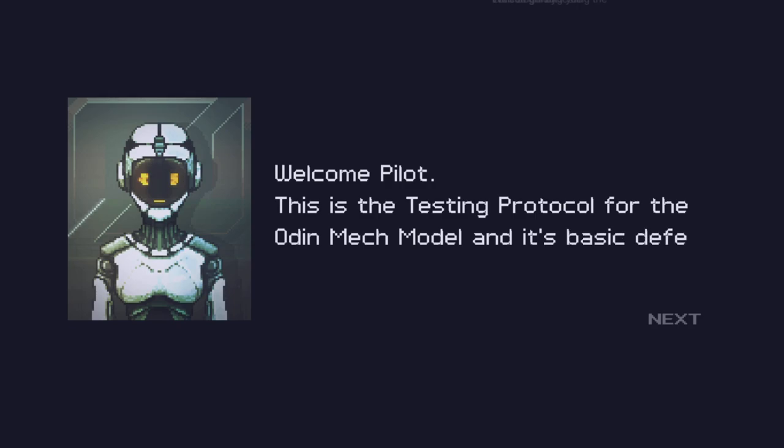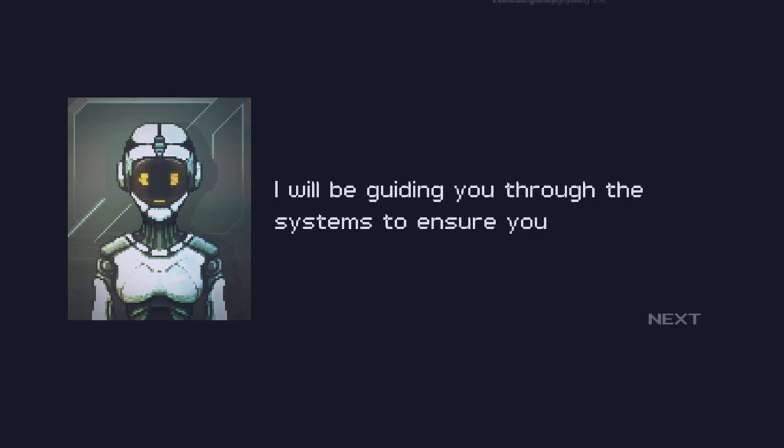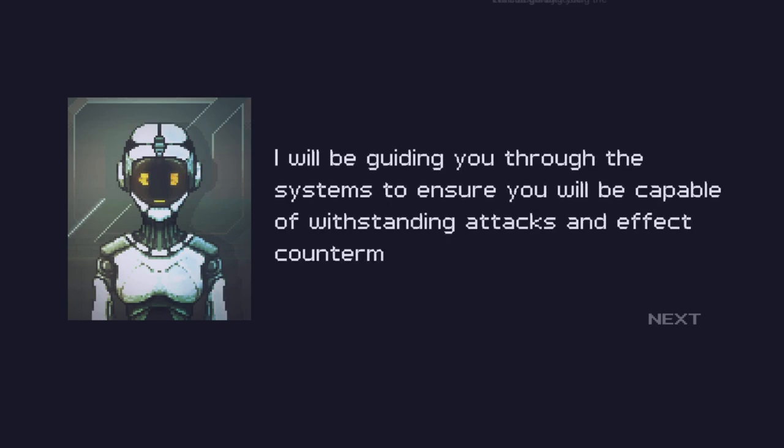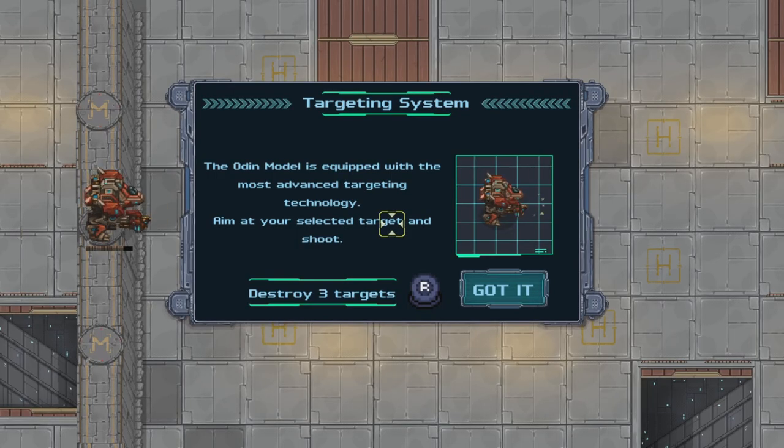Welcome pilot. This is the testing protocol for the Odin Mech model and its basic defense systems. I will be guiding you through the systems to ensure that you are capable of withstanding attacks and effective countermeasures. Let's begin by testing the targeting capacities of the Odin Mech model. The Odin model is equipped with the most advanced targeting technology. Aim at your selected target and shoot! Destroy three targets. Got it.